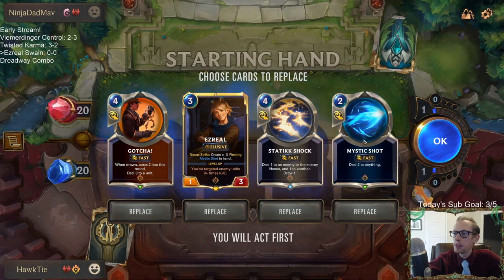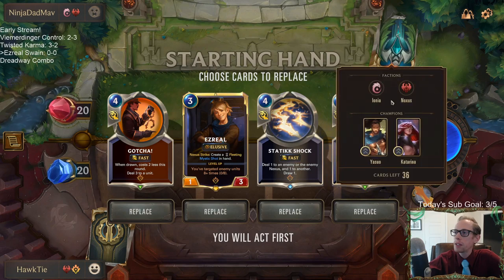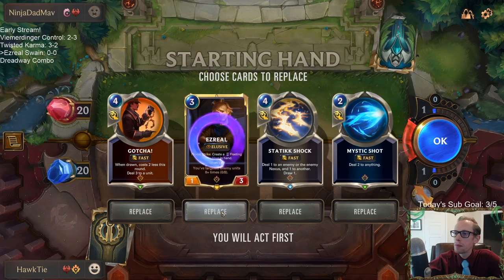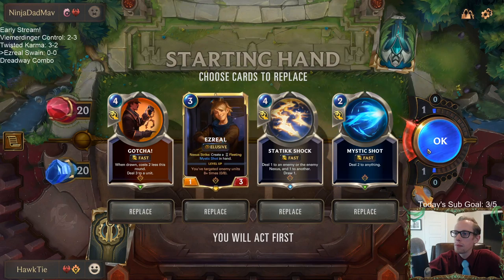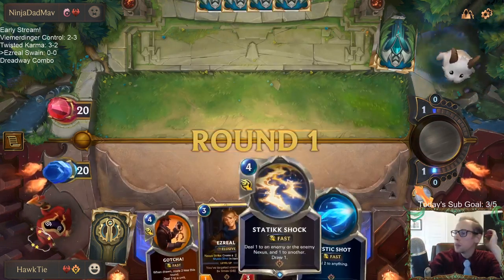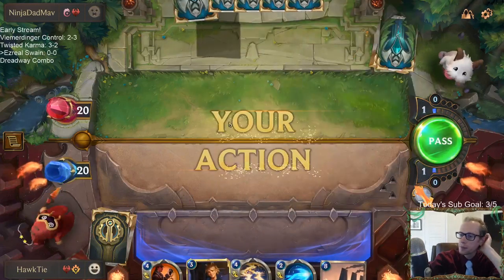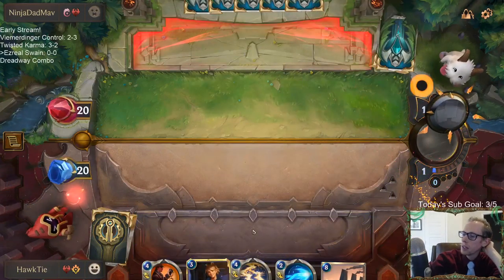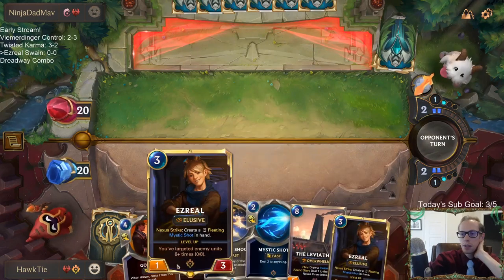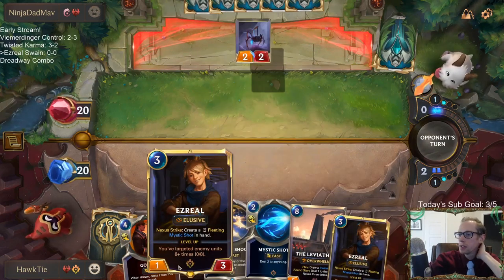I'm thinking about just keeping all this — this looks like a good Ezreal hand. Mystic Shot doesn't usually kill that much; I mean, it kills Katarina. I could definitely see also mulliganing Ezreal and Mystic Shot, those two cards, and try to draw some of our other ones and twos. Ezreal's also a champion that's more powerful whenever he's leveled up.